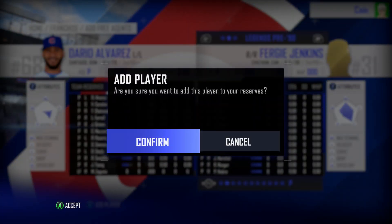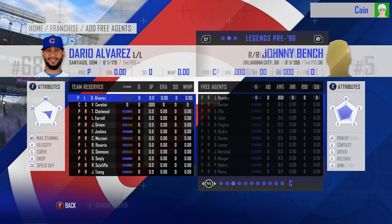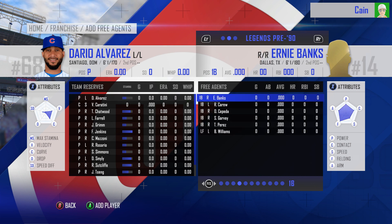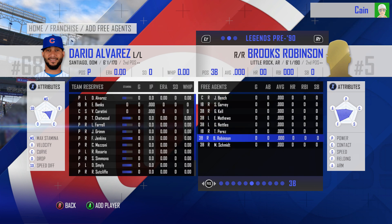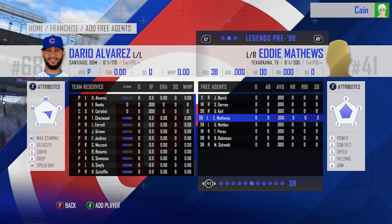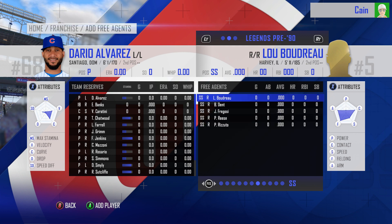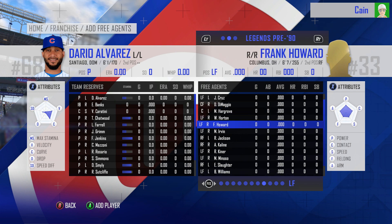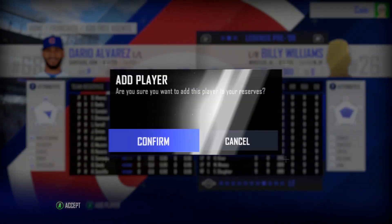One cool thing is you can go through and add in free agents — there are the standard MLB free agents, and holy cow, I forgot how many people haven't signed. Then you've got your Legends, both pre-1990 and post. For the Cubs I added in Ernie Banks, Billy Williams, Fergie Jenkins — just had to go through and get those classic players. I think I also added in Rick Sutcliffe, but our rotation is so stacked right now I wasn't sure who to replace.